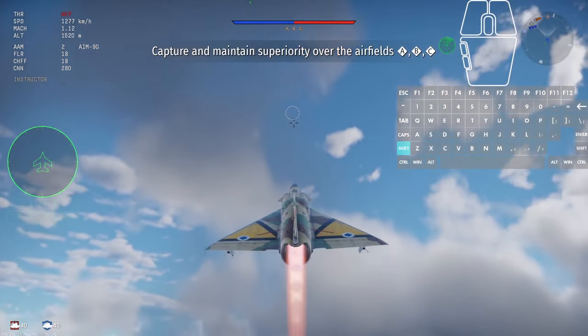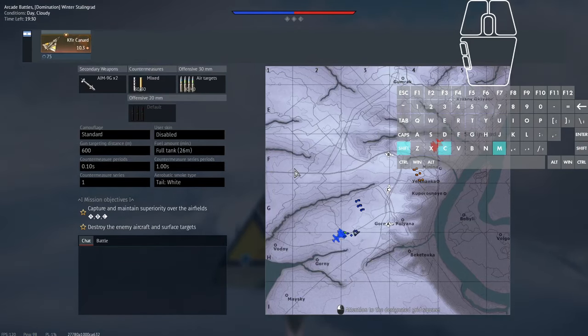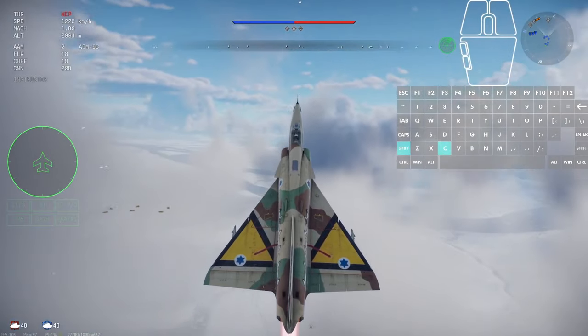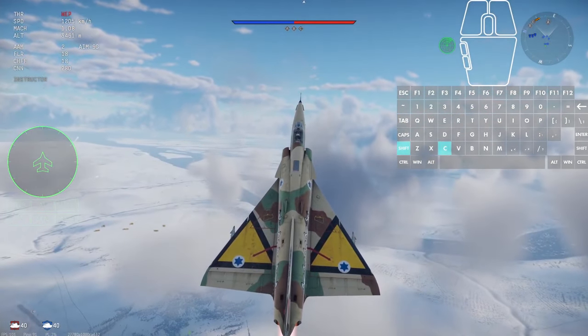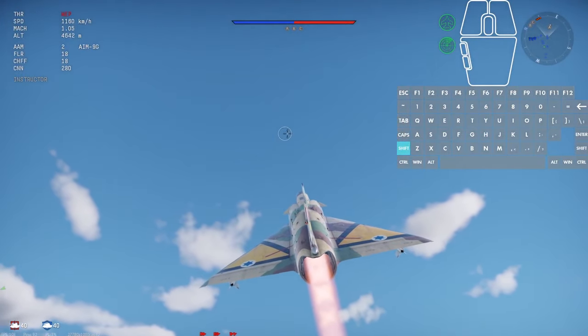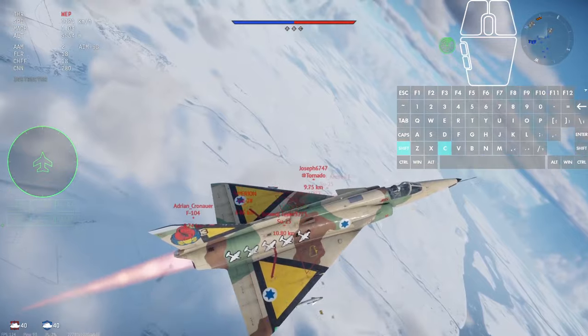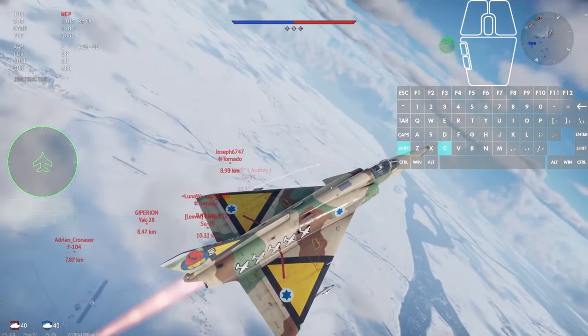I instantly climb to altitude since the Fear Canard has a great climb speed, and I'm checking the map so I head directly over the enemy planes. I make sure to keep checking where the other players are, so I don't get shot down by some missile.